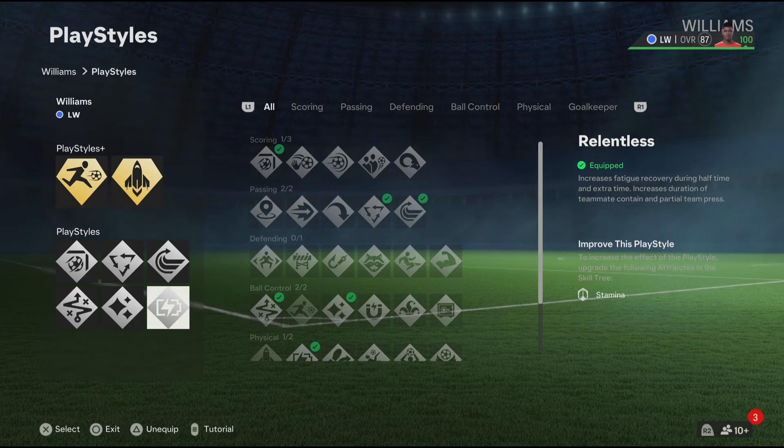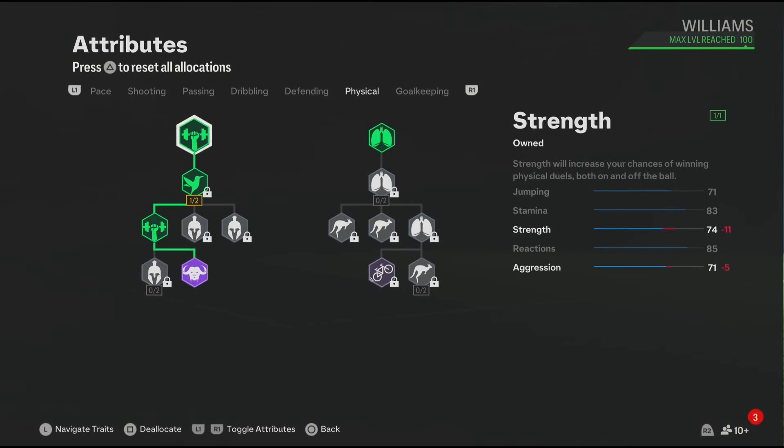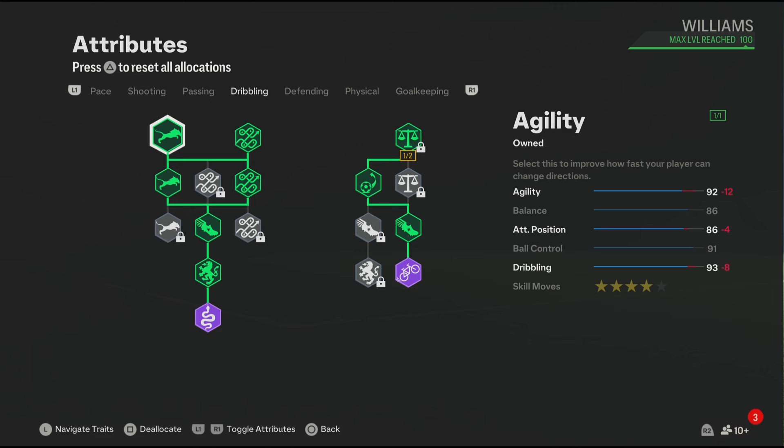For the physical attributes, these are looking good — you get 83 stamina, and let's not forget we also have the Relentless play style, so the stamina will get boosted in game. For defending, make sure to skip it. For the dribbling, it's looking good.